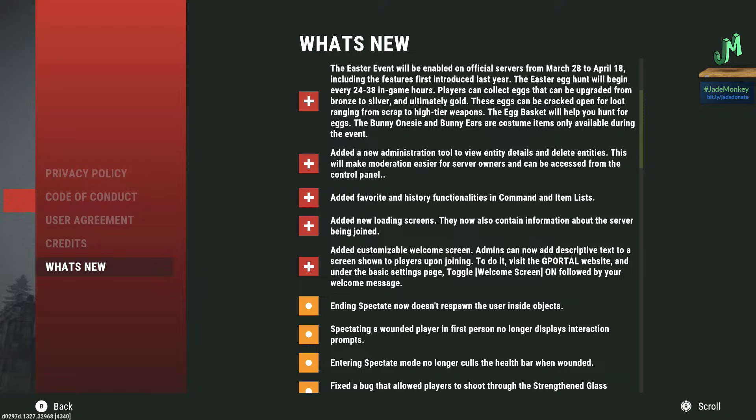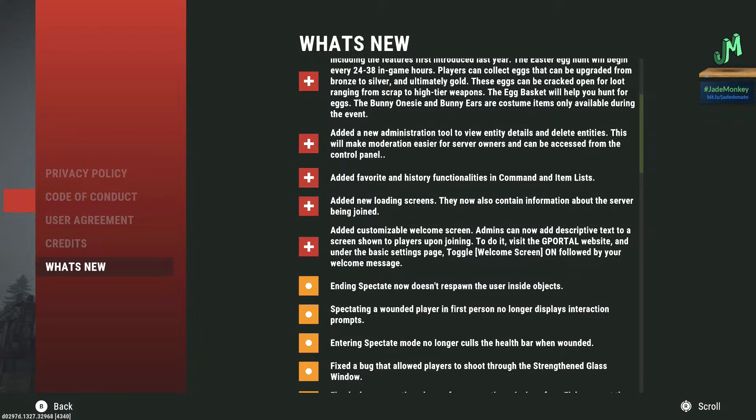But here's what's really great — we have new customizable welcome screens for our custom servers. You can turn that on with a toggle switch inside of G Portal, and there's also a new field where you actually type out all the stuff you would like there. I think it's going to help with people finding the right server, because mine's tied into my YouTube channel, so I can always put that there, and that's how you do the memberships and the VIP.